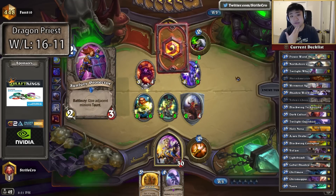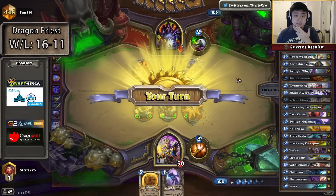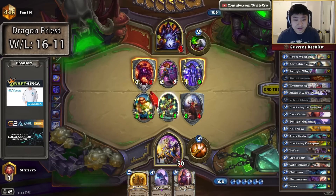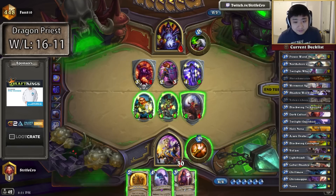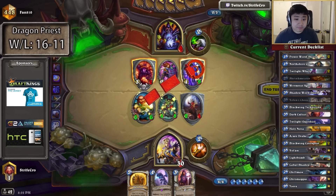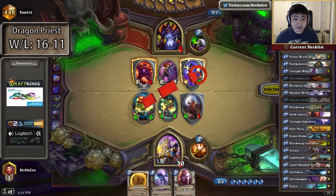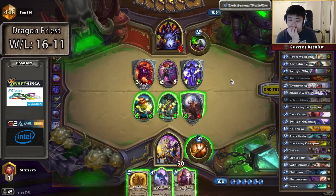Oh, maybe no Mal'ganis. Very likely going to Holy Nova. So I hit this right — that Holy Nova for 4. He does die unless he gets a Mal'ganis. The only thing I have to think about is against Mal'ganis what to do. Against Mal'ganis it's better for me to attack first — attack here, definitely attack here, then attack here, then AoE, kill Mal'ganis with the Blackwing Technician.